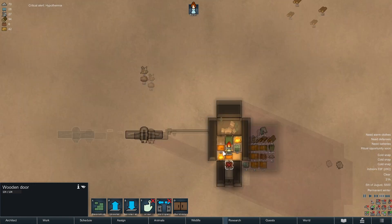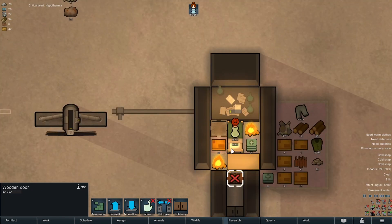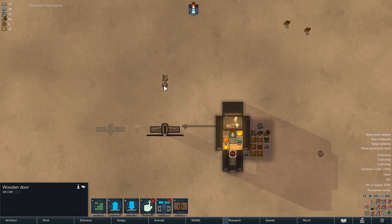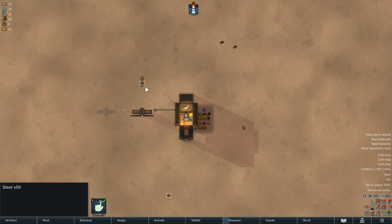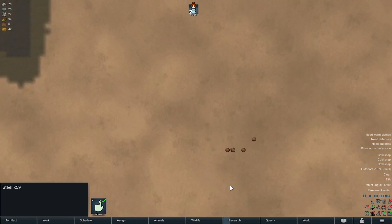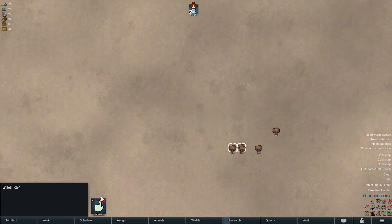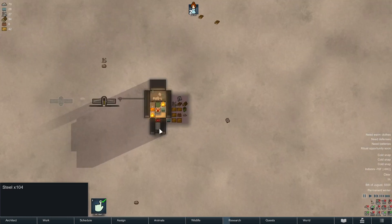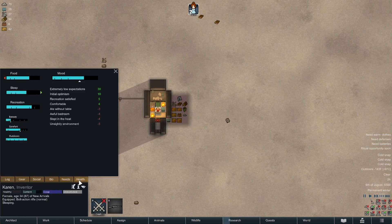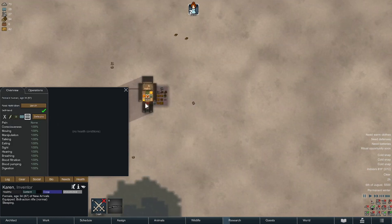No injuries, we're doing well. Look at that, she ate using her bed as a chair, now she's researching using it. Let's zoom out just a teeny tiny bit — we have 59 steel, there's a bunch down here. Maybe we can grab some of this. If we go out during the day it's going to be much warmer; right now it's one in the morning so it's going to be much colder.